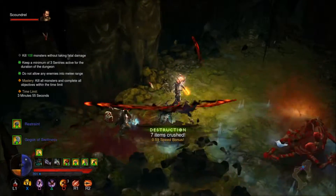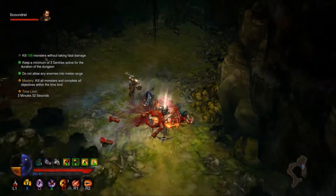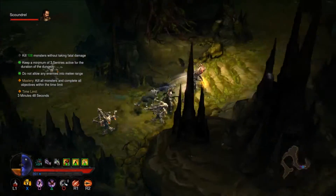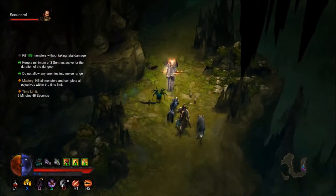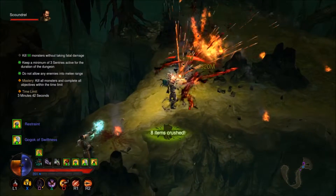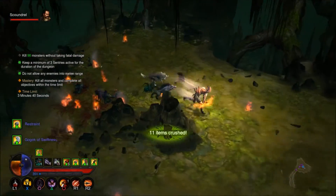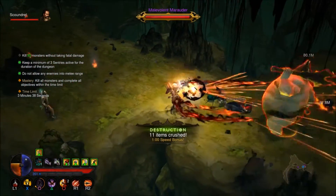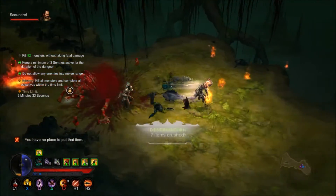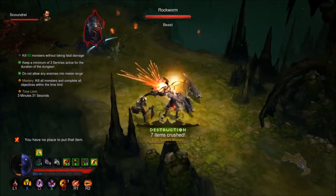I did let that guy get into melee range, but I'm not sure if that counts because it seems a little unfair — they can put worms in here who just pop up wherever they are, so they're automatically in melee range. I don't even know what the rewards are for this, so we're just going to pump through. It's about to get a lot harder.